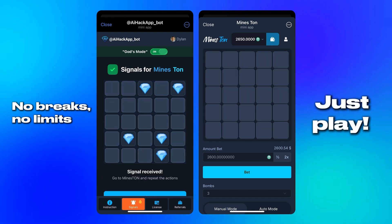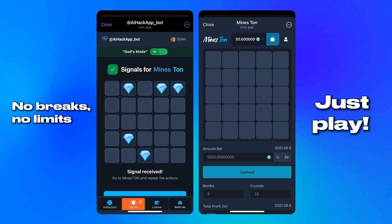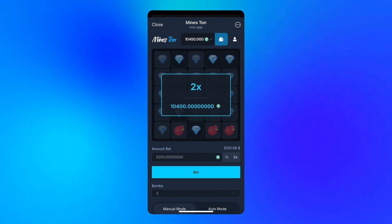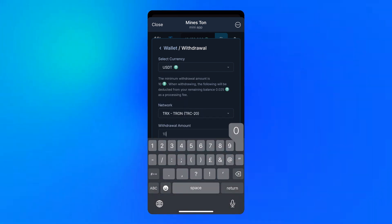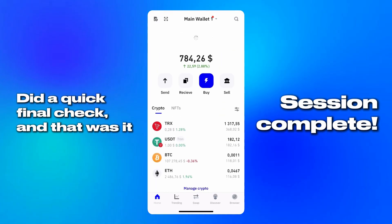It's a smooth rhythm — I tap, I play, I continue. This is what I enjoy most: the feeling of control. I don't wait, I don't reset, I don't restart anything. The assistant is right there round after round, always ready. And at the very end, just like always, I open that same second app again, check everything — the details, the markers — and of course, it's all there.